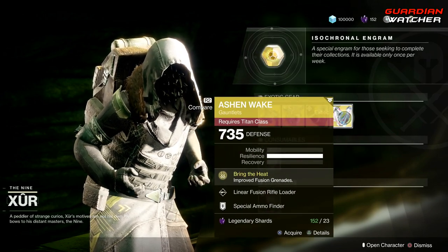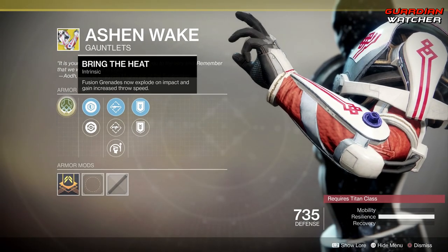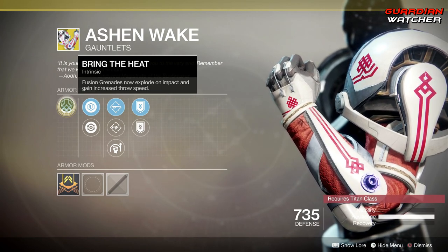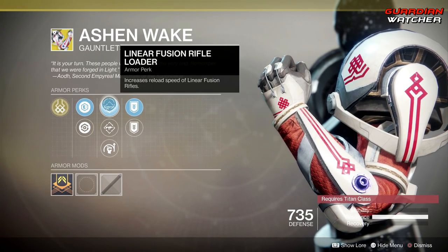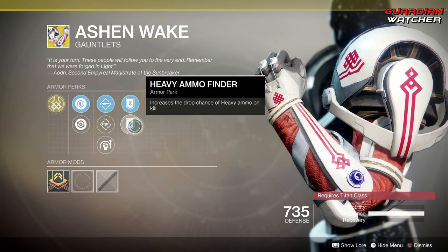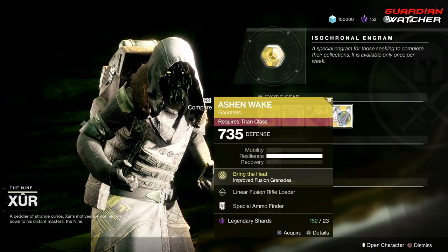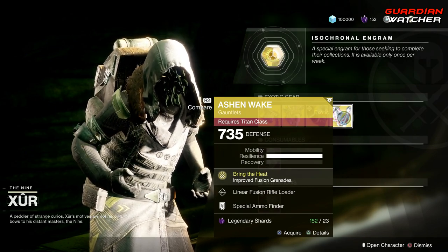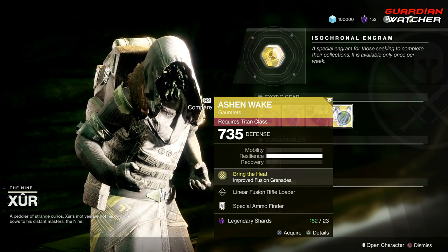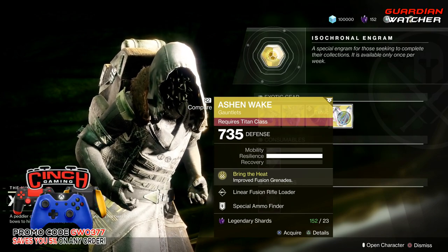Last but not least is the Ashen Wake for the Titan. The exotic perk on this is Bring the Heat, which grants improved Fusion Grenades. Fusion Grenades now explode on impact and gain increased throw speed, which is good. Then we have Linear Fusion Rifle Loader, Submachine Gun Loader, Momentum Transfer, as well as Special Ammo Finder and Heavy Ammo Finder — no ornaments. Now in Destiny 1, Fusion Grenades were amazing; in Destiny 2, not so good. Maybe after Shadowkeep is released Fusion Grenades will be a lot better, but at this current moment they are okay-ish. They're not as they were in Destiny 1, so I'm going to have to give this a Tier 2.5 in PvE as well as PvP.